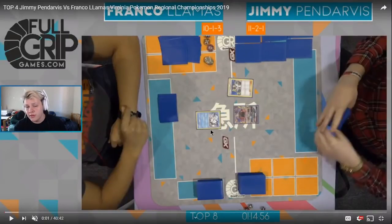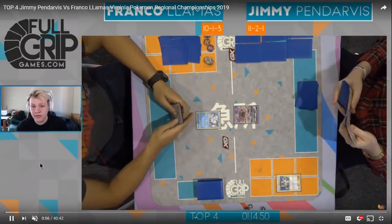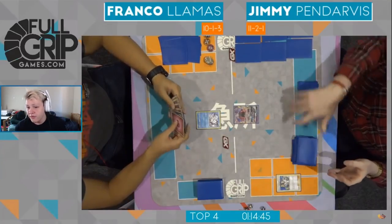Hey, what is going on guys? Coming back at you with top four, Virginia Roanoke Regionals. We got Jimmy Vendarvis vs. Franco. Jimmy playing, as we just saw in the last round, Gardevoir, Swampert, SoGalio, Squad, Ninetales. And then we got Franco coming in with ZDT — Zorak, Desi, Tails. This matchup I do think is pretty favored for Gardevoir. It's not unwinnable for Franco, but the Pokemon are just bigger, hit harder, and have the Max versions as follow-ups. Even though Franco does play some healing, he's not able to one-shot stuff the way Jimmy's deck can. Definitely favor the Gardevoir player in this matchup.